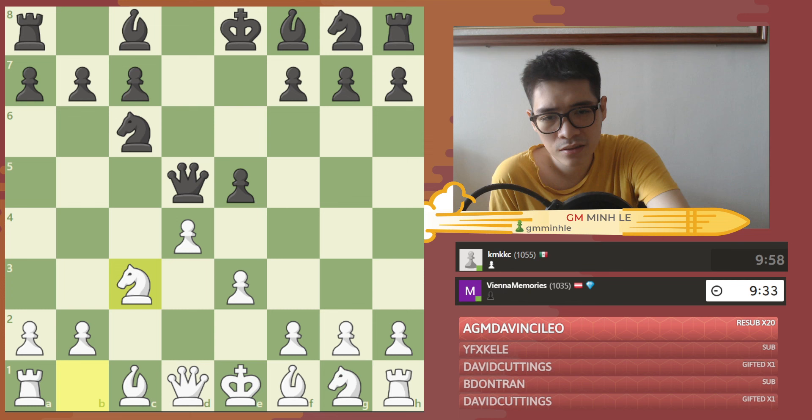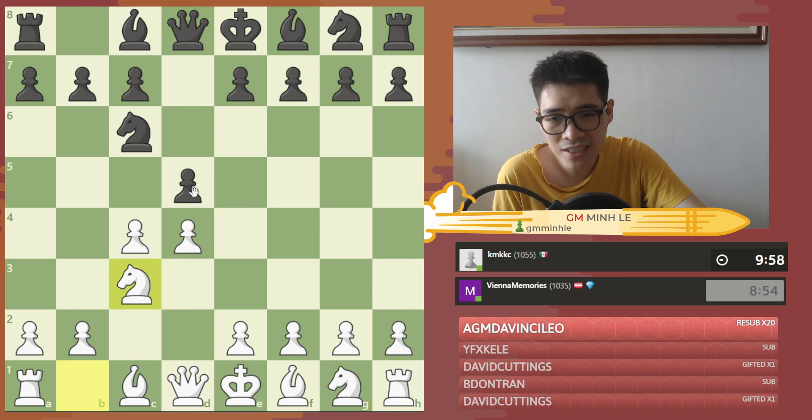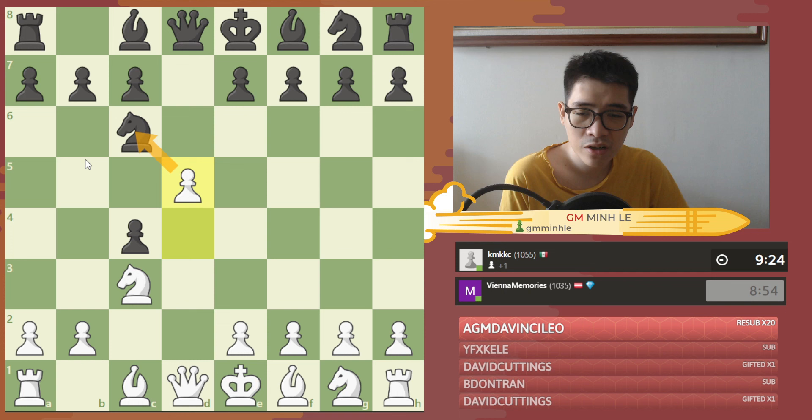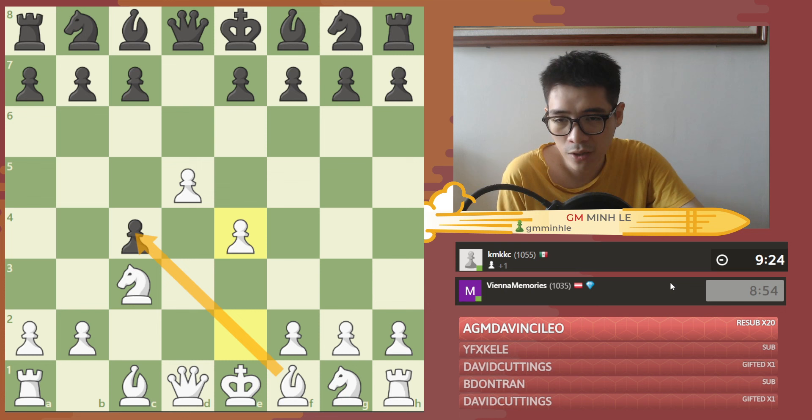In the game I decided to go for something much more complex: Nc3. The key idea is that if you play dxc4 — taking the pawn — I get d5 instantly, putting pressure on his knight on c6. If you then play Nb8, I just play e4 and I get the center very quickly. Things look pretty good: you have the center and are more developed.